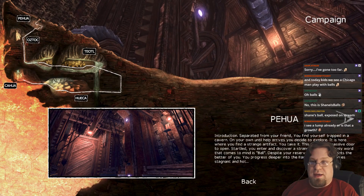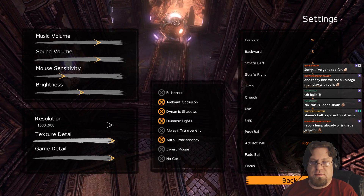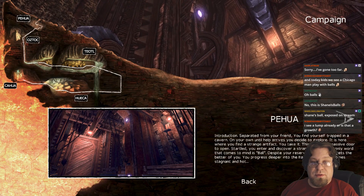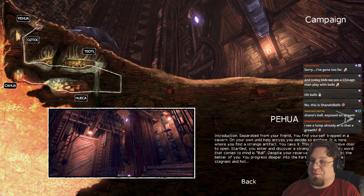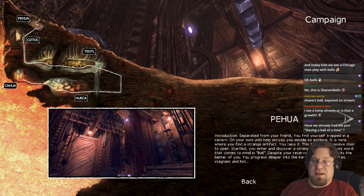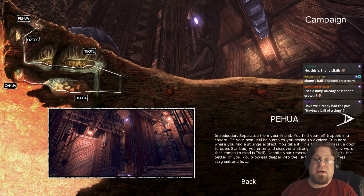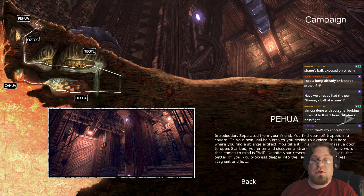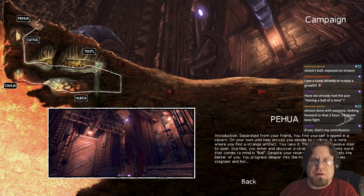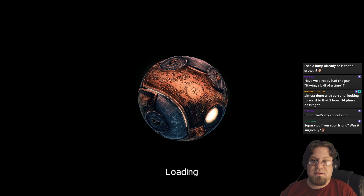Going into campaign — I think we just start from the beginning. Here's the introduction: separated from your friend, you find yourself trapped in a cavern. Until help arrives, you decide to explore. You find a strange artifact, which triggers a massive door to open. You discover a strange device — the only word that comes to mind is 'ball.' Despite your reservations, curiosity gets the best of you. You progress deeper into the earth as the air becomes stagnant and hot. Let's get in there, folks.